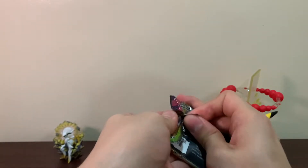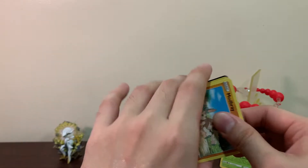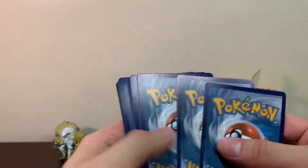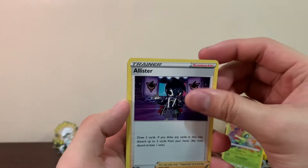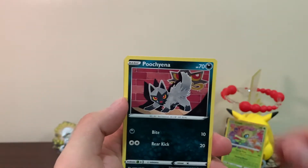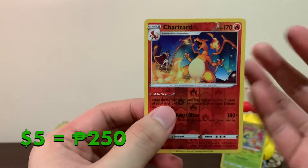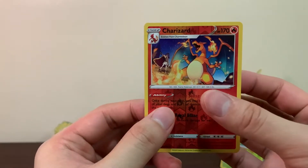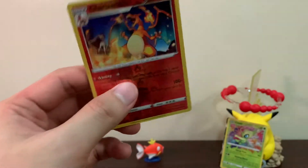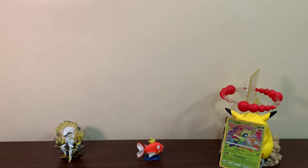Let's finish off this last Vivid Voltage and see if we can pull something — we did pull an Amazing Rare but we want something even better. We got Allister, Nessa, Nuzleaf, Maractus, Pincurchin, Charmander, Chatot, Joltik — and we pulled a Charizard! I think this is our second Reverse Holo Charizard. And our last card is Ampharos. Yeah, I'll take that amazing Reverse Holo Charizard!